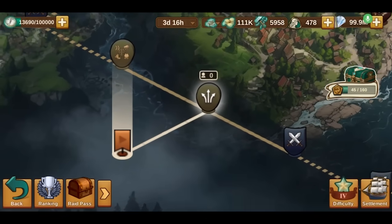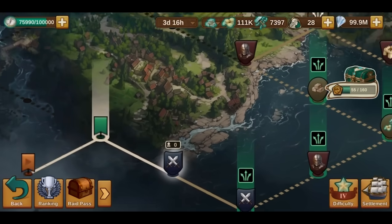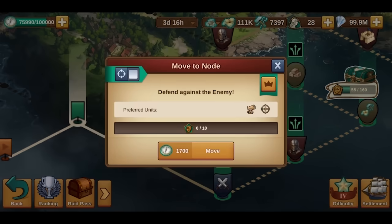Sometimes, your guild will face a pass choice. Once your quantum officer selects the pass, the alternative will be locked. Check what node types await you to determine which path is best for your guild. To aid the coordination efforts, the quantum officers can also mark a node, which signals the rest of the guild to focus on it.